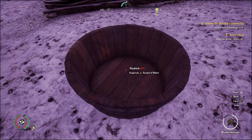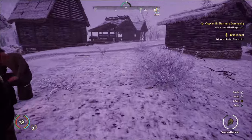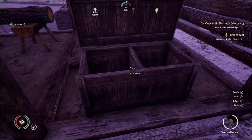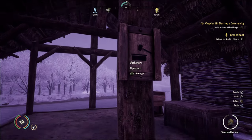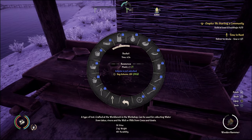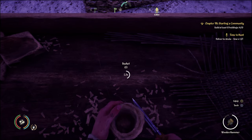Now that you have the wash tub, you have to fill it, so you need buckets of water. You can buy buckets, you can steal buckets, or you can craft buckets. To craft them, go to the workshop and on your workbench go to Wicker and Wooden — you can get buckets there. You do have to buy the schematic, which costs 100 coin. A bucket takes a plank, so that's why I grabbed those planks.